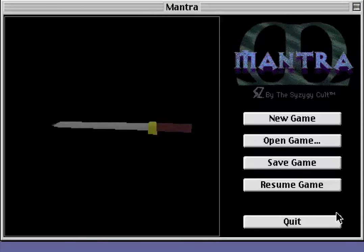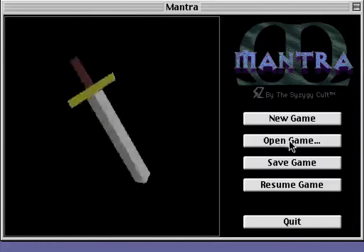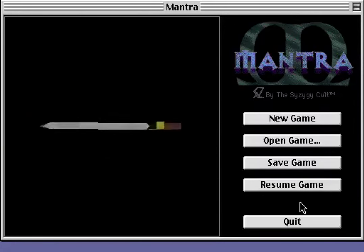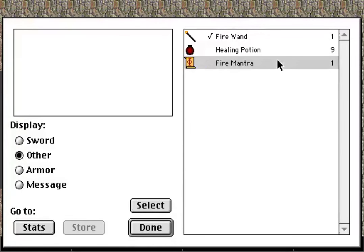Oh, that doesn't work on you. That was the pause button — that was the pause button again. Save. Why not? Resume. So back to Fire Mantra for this guy.